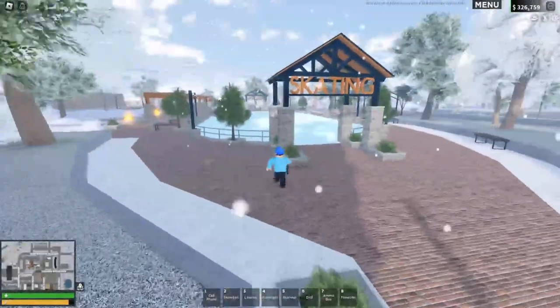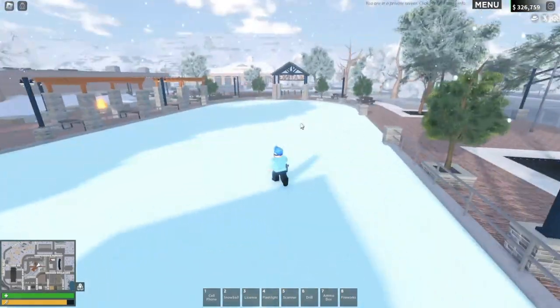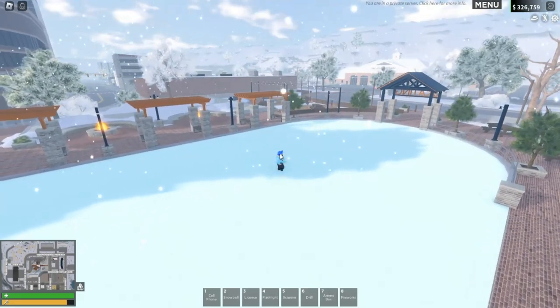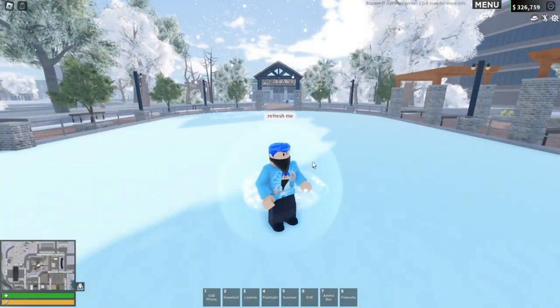We are now at the skating rink. It looks pretty nice here — it's very slippery. It actually slips you around; it's icy. There are also fireplaces over there that you can sit by and warm up. It is very cool.